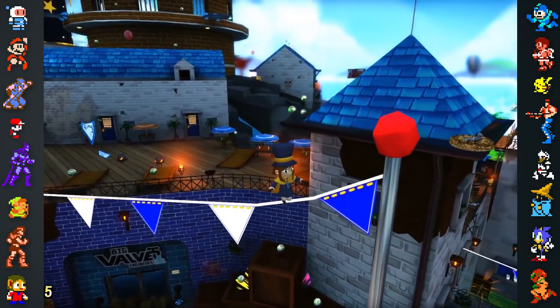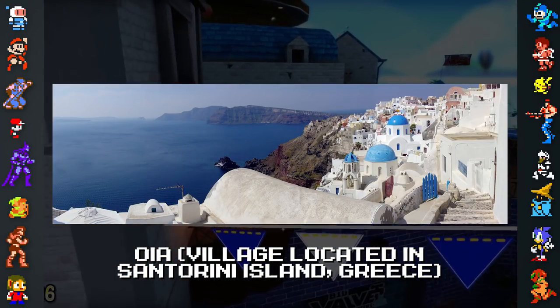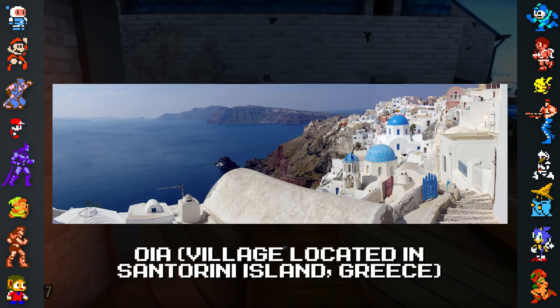The game also had some real-world inspirations. The first area of the game, Mafia Town, was inspired by the Greek island Santorini, which can be seen in its white buildings and blue rooftops.